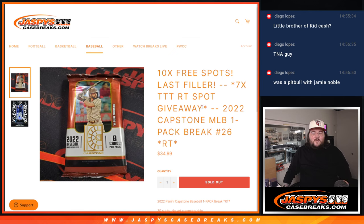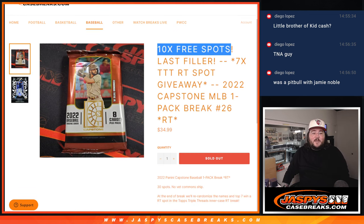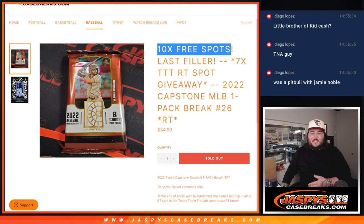A couple of giveaways to do. First off, we're doing 10 free spots in the pack itself. We sold 20, so we're giving away the last 10 right now. Then we'll do the actual pack itself, and at the very end, we'll give away seven spots in the top triple threads in our case. So let's start with the 10 free spots — this is what this dice roll is for.